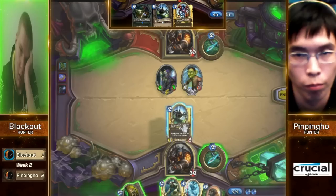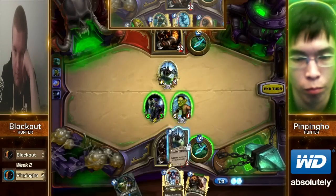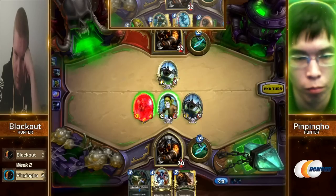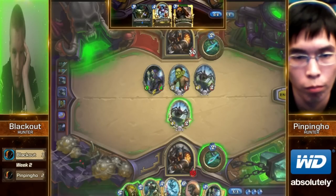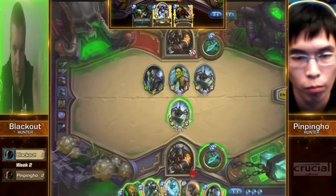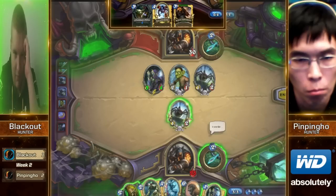This is going to be a great turn-one play. It's going to be really tough because he's going to have the turn-two Haunted Creeper, Eaglehorn Bow, Houndmaster — his curve is magnificent. Blackout is a very good teacher; he was teaching me how to play this Hunter deck recently and he laughed at my face when I told him I was considering throwing back the Webspinner. Turns out he did the exact same thing. I actually like the call to throw away the Webspinner, but it can come back to haunt you because he didn't have any turn-one play.